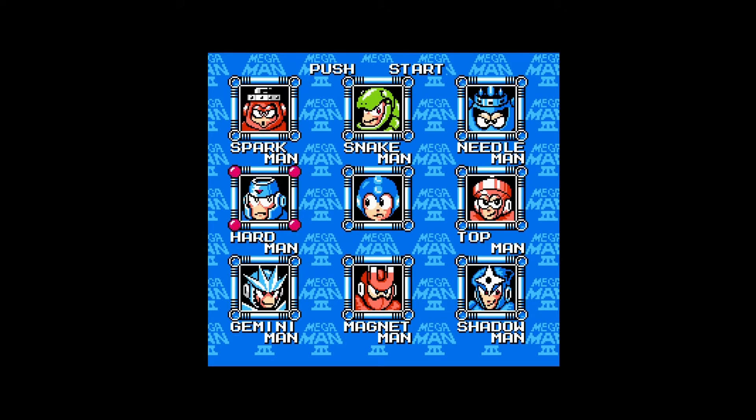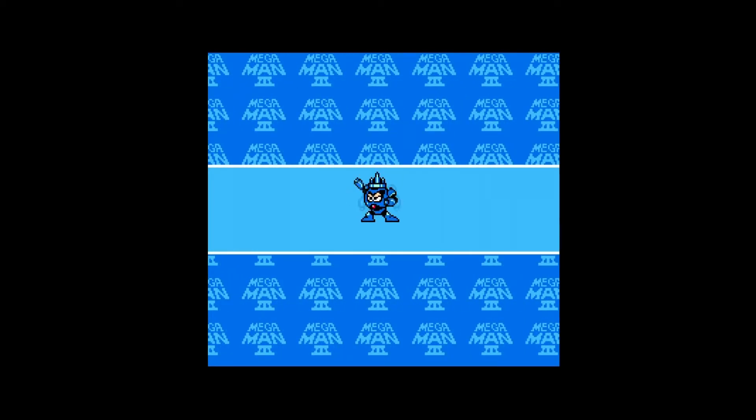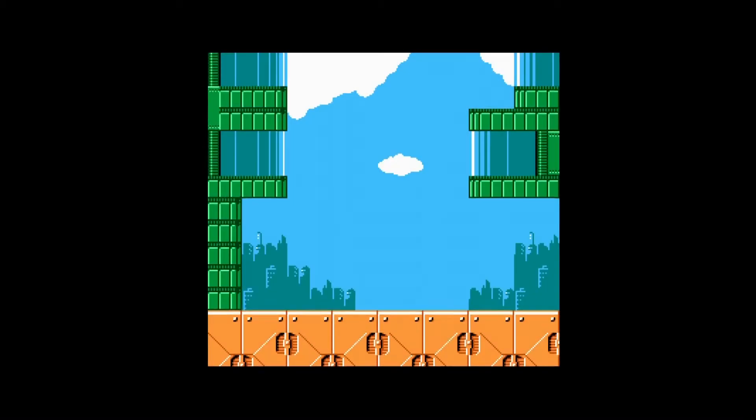There's a weird weakness order in this game - there's technically two chains. We could either start off at Snake Man, who beats Gemini Man, who beats Needle Man. But Needle Man's weapon doesn't beat anybody except for Snake Man. The other weakness chain is Top Man, then Shadow Man, then Spark Man, then Magnet Man, then Hard Man - my favorite Robot Master - then it beats Top Man. I want to do Needle Man first because the best thing we get from Rush is from this stage.